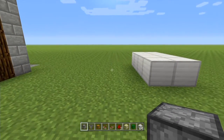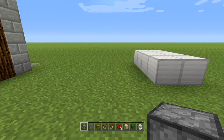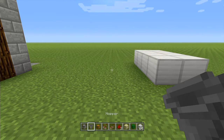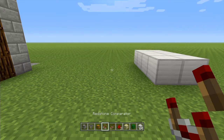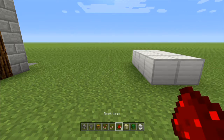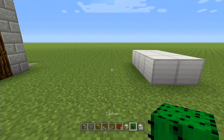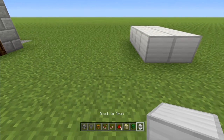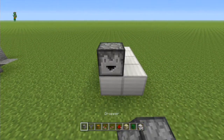To get started on this build — very quick and easy — all you're going to need is one dropper, one hopper, one trapped chest (must be a trapped chest, unless you want to just dispose of your items straight away without checking), one redstone comparator, one repeater, three pieces of redstone dust, a piece of sand, and a piece of cactus, then just some blocks of your choice.